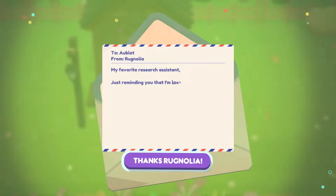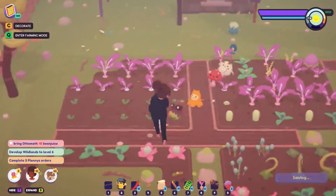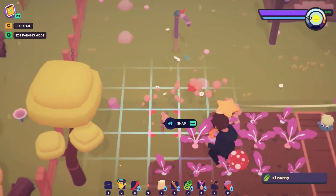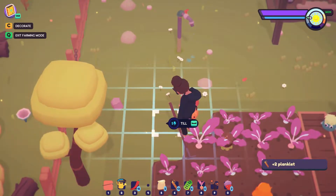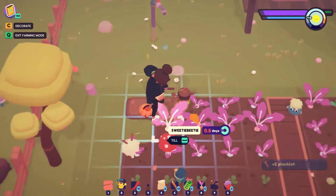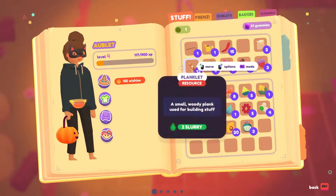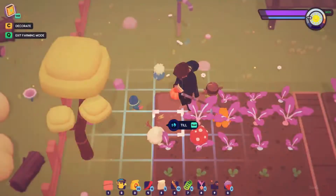My favorite research assistant, just reminding you that I'm looking for more unique Ooblets to scan at the Learnery — be sure to bring any you hatch on over. We will. And I kind of want to make this uniform; I don't like having a little spot over here not all done up. Do we have any seeds? We do — we bought all those muz seeds, so why don't we plant those?